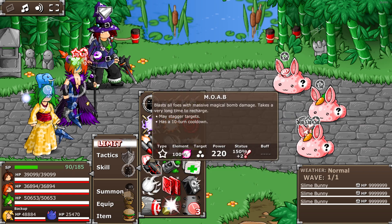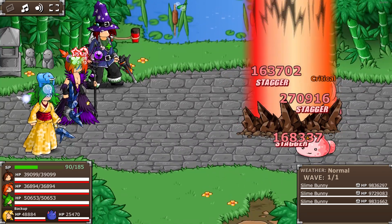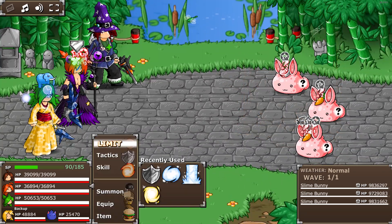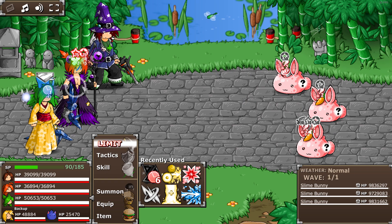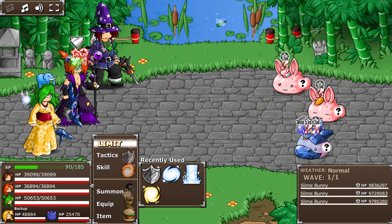We also use Moab, which gives 150% chance to stagger. This is what the 10 million slimes here are for. Now we freeze it — so now it's frozen and staggered.